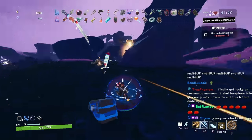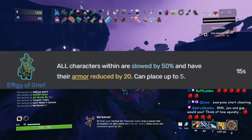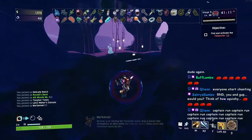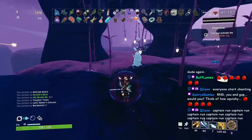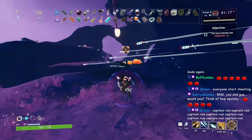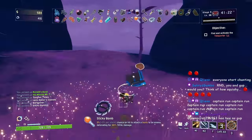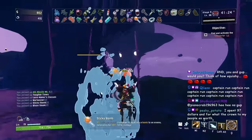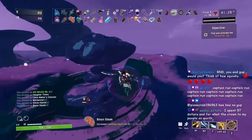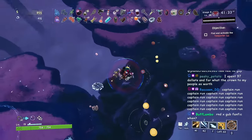Now on to the lunar equipment. Effigy of Grief is C tier. All characters within the AOE are slowed by 50% and have their armor reduced by 20, and you can place up to five per map. The weird thing is it affects everyone including allies and yourself, and there's a limit on placements. It's definitely not good on melee survivors since you'll be inside the AOE too, but ranged survivors can make use of it.